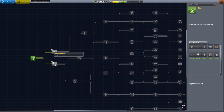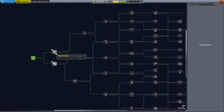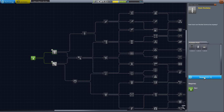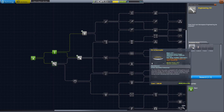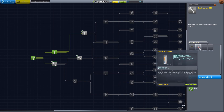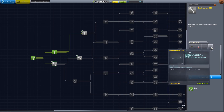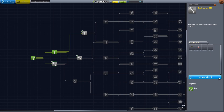You'll notice there's a number in a circle here — three — that indicates there are three components added when we select this. I'm going to select it and click on the research button, which will allow me to utilize that, and you'll notice it further expands the tree. I'll select this one too: engineering. This gives us a separator or decoupler, a science experiment so we can gather science more quickly, and we also get two antennas.